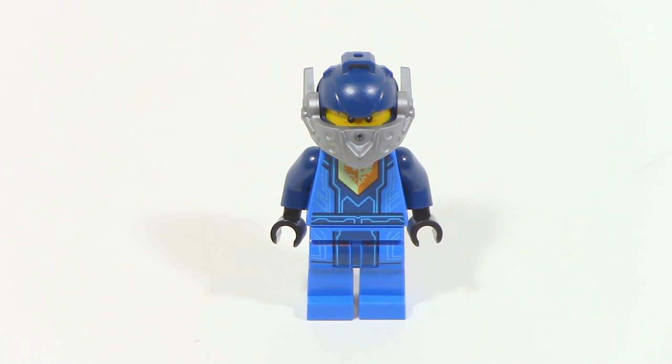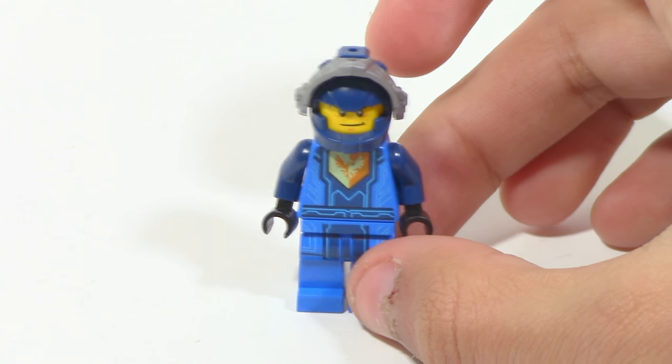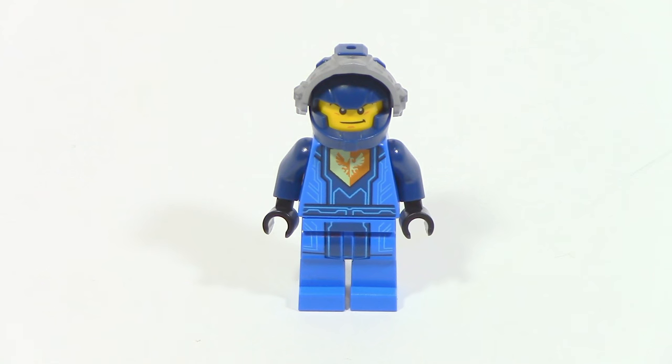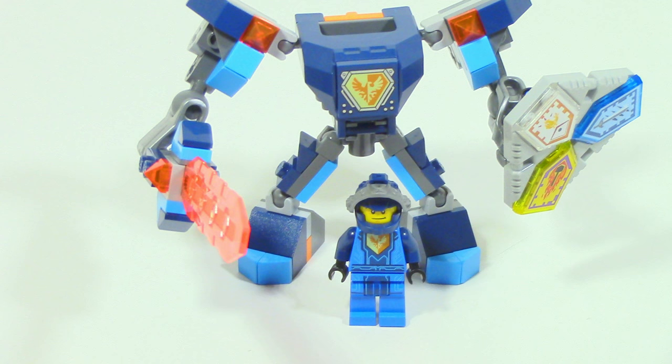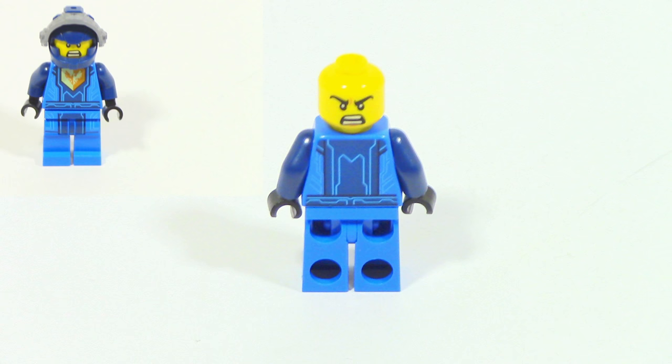Just like all of the Battlesuits, Battlesuit Clay comes with an exclusive version of Clay. You're able to lift the visor up to get a better look at his face, and you can see some very nice printing in general, as well as his symbol on the front which is also on that new cage piece on the Battlesuit. On the back of Clay you can see more nice details and an alternate face.